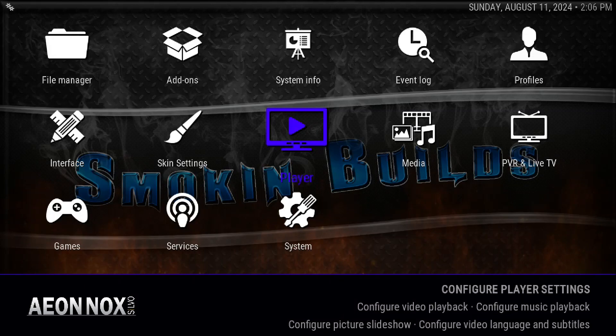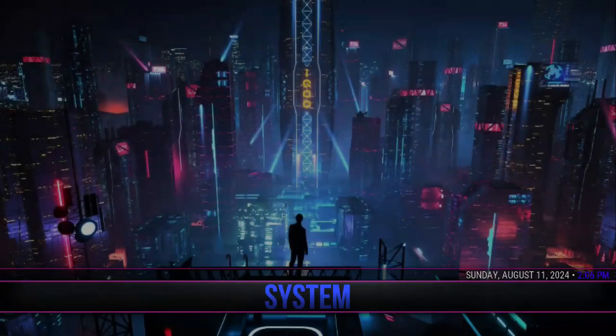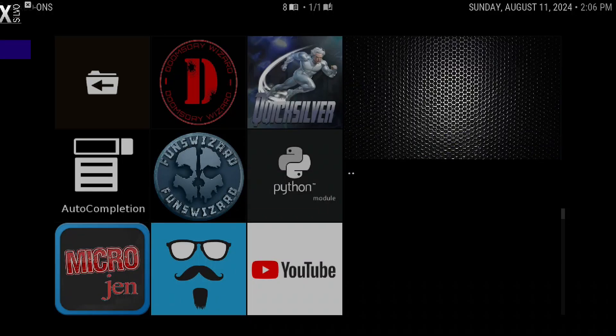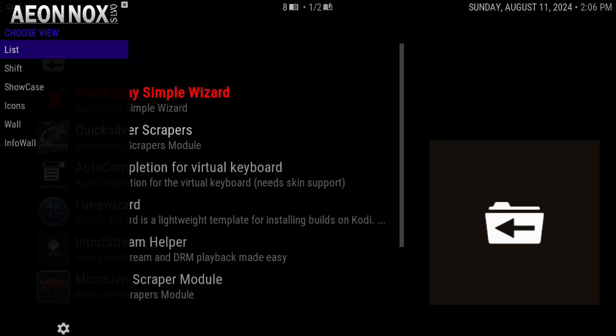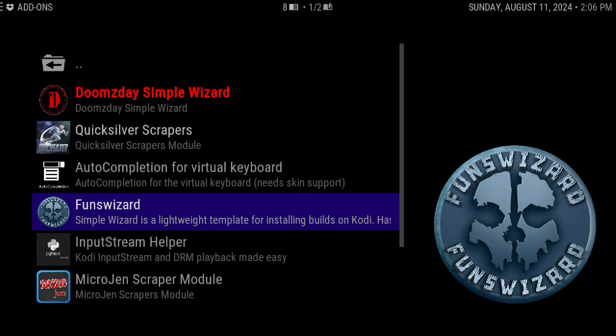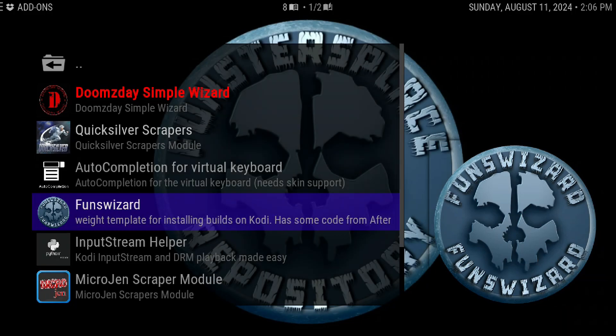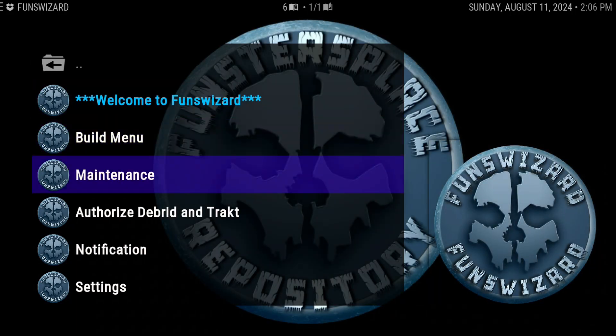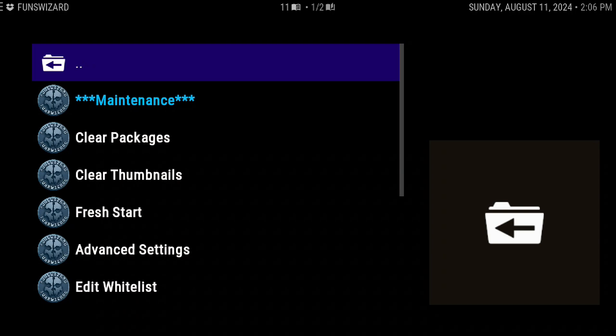That's pretty much it for that — if you guys are familiar with any of this you shouldn't have any problem. Next thing I want to do is go to your Program Add-ons. Personally I got this from Funster's wizard, but they also have it on the Day — shout out to the Day and shout out to Funster. I want to go to the Funster wizard where I got it, go to Maintenance, and if you want to authorize your stuff it's right there, but I want to go to Maintenance and then to Advanced Settings.